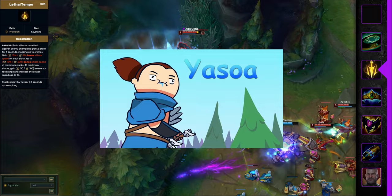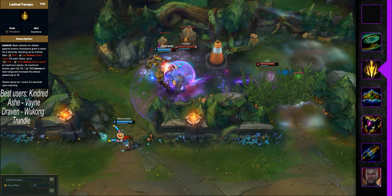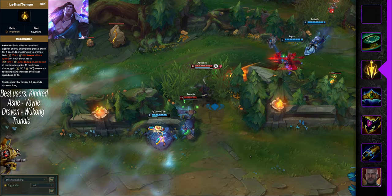Now onto Lethal Tempo. The worries about top lane Yone and Yasuo abusing this rune were way overblown. Both have slightly improved win rates with Lethal Tempo, but only pushed up to about 52% in the mid lane, which is still an improvement but not gigabroken like people were predicting. The best users are still ADCs, with Kindred, Ash, Vayne, and Draven all above 55% with smaller samples. The best melee users are Wukong and Trundle around 54%. If you were tempted to play this on Senna, don't — it's very underwhelming in win rate.